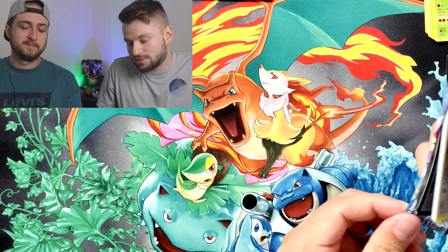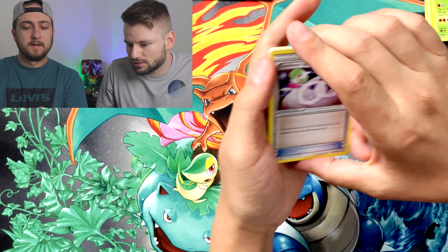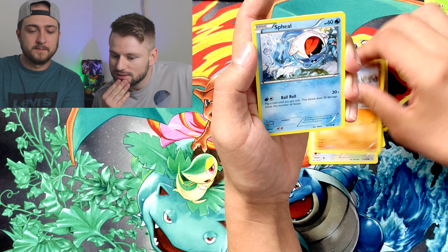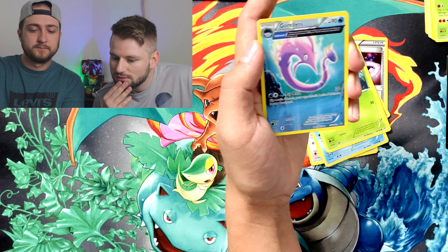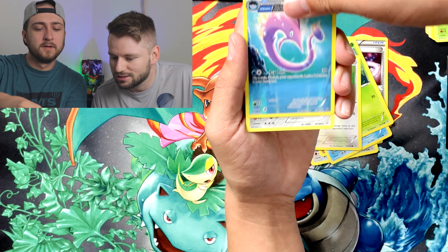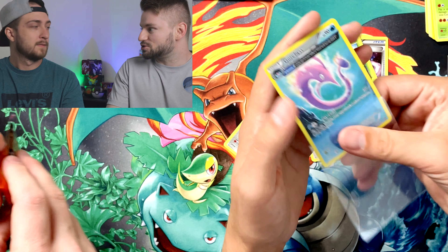That was insane! Wow, alright next pack — Primal Clash, you're up. Code card. Three from the back. Alright — Spirit Link, special energy, that's a really cool steel one. Whoa, that must be like a rare of some kind — it's a reverse! That is a reverse — that is awesome. I haven't seen that before. XY does it right!